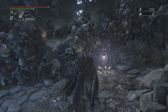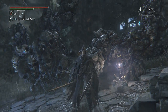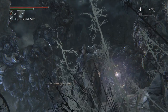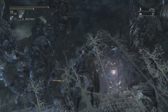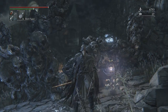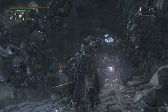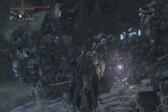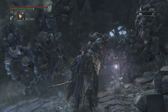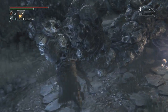I only have 20 blood vials to go through this area because I used a lot of them trying to fight Ebrietas. Also, the reason why I'm hiding behind these face rocks is because there's a tower over there. It's going to light up whenever it sees me and it's going to cause me to frenzy, so I'm going to put my sedatives on as well. As long as you're in view of that lighthouse, you're going to be taking frenzy damage.